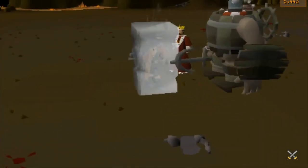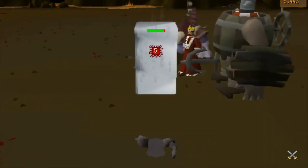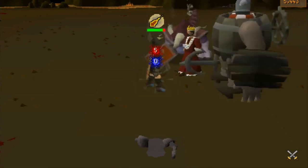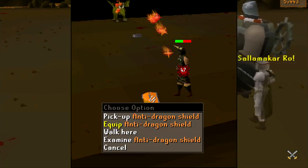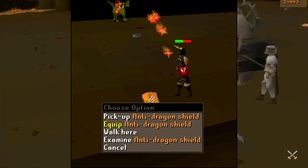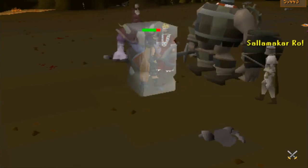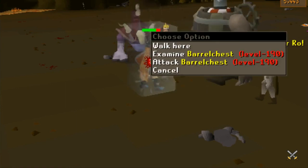This minigame is actually going to provide you with special stuff to kill the quest monsters, to save you having to bring all that. So for example, I think it's Fairy Tale Part 2 — you kill the boss at the end and you have to kill it with secateurs, and they're going to provide you with that. And the same with the anti-dragonshield for killing Elvarg, I assume. At the top right of this video you'll see what looks to be just a score, keeping track of how well you're doing.